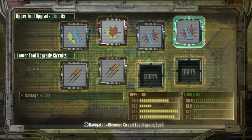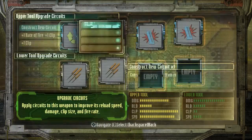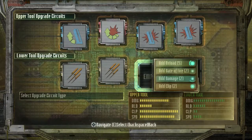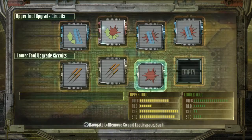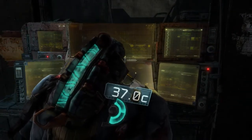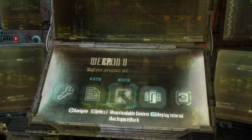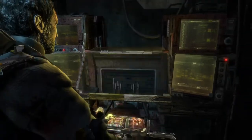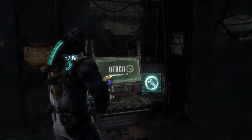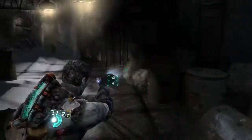Damage, one damage one clip, one reload one clip. I'm ready to fire one clip. Damage and damage. I don't want to spend too much time configuring the weapons. And then this sounds about right. Here we are — we're done. Here's our new badass flamethrower. Or blowtorch. Let's go ahead and continue.